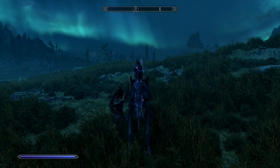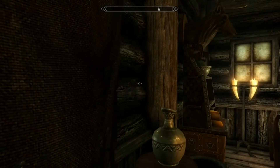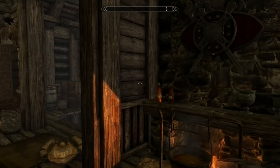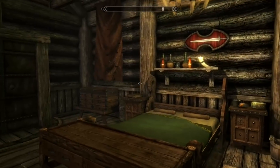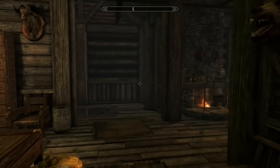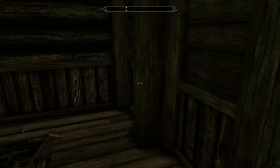Coming in at our number six spot we have Honeyside, which is set in the town of Riften. The problem for me with Honeyside is that it is too bland — it feels like your normal run-of-the-mill cottage on the water. They definitely were going for that vibe of a lakeside house when creating Honeyside because it is really small compared to the other homes on this list. For what it has in such a tight space it makes up for with the decorations in the house itself.